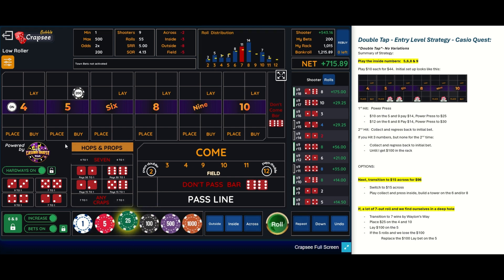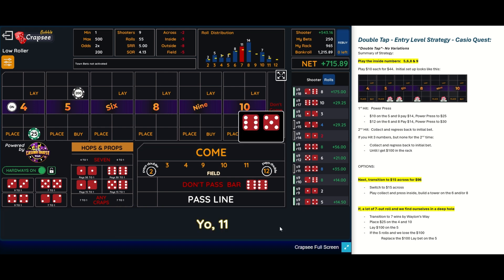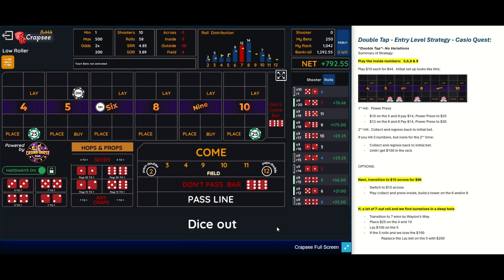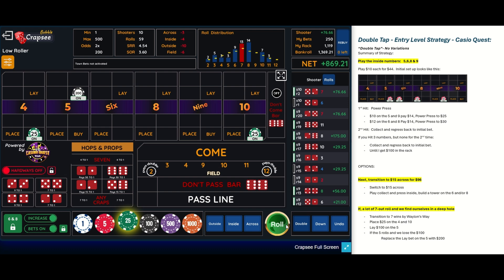We're looking at our roll distribution and we're going to go back to Wayland's Way — Seven Wins. There's an 11, no help. There's a seven — that wins. We're going to change the strategy to replace the lay bet on the five and increase it up to $200. That's just a progression so you can progress up the ladder to try to get out of the hole quicker. And there's a seven — that helps right there. A $76 win on the seven out.